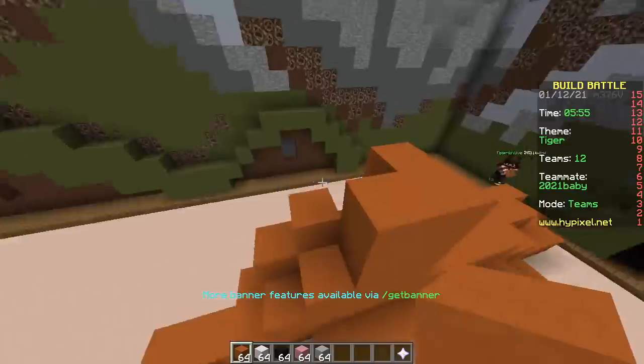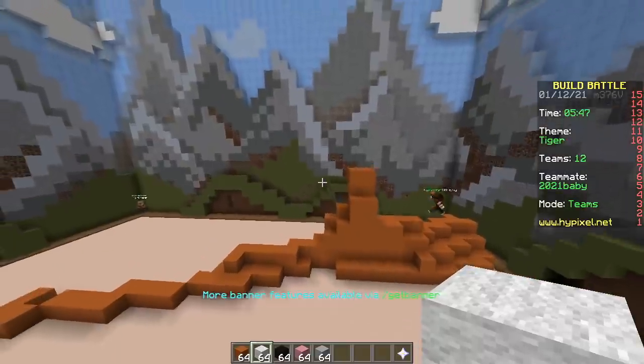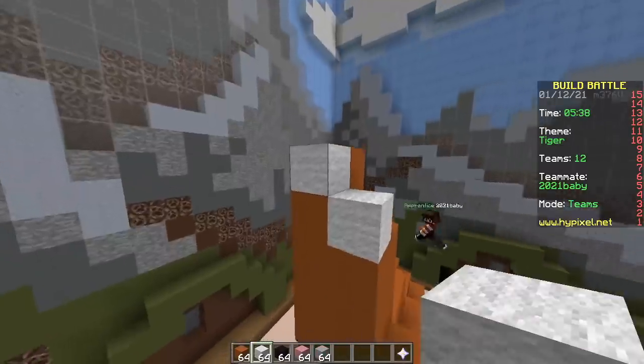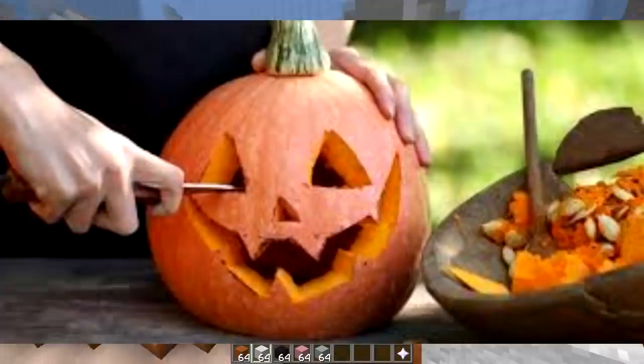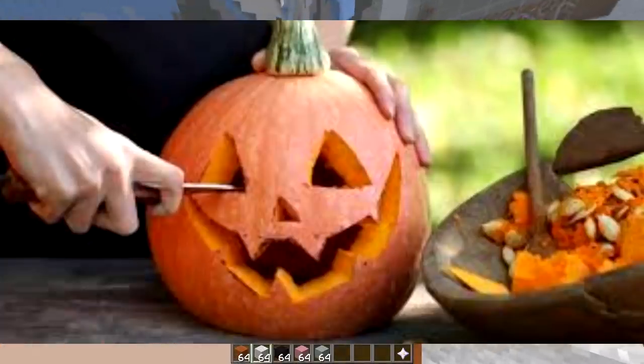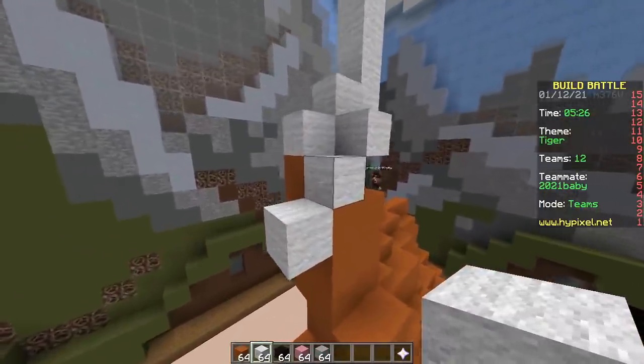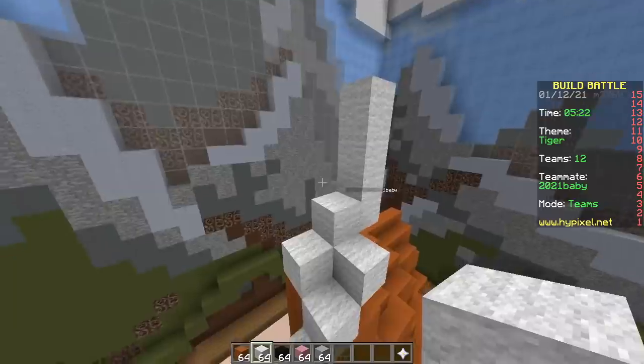Tough — very tough. Actually, not at all. You have to get it right first try. That's not hard. Oh yes it is. It's like when you're carving a pumpkin — you can only take away, you cannot add. Yes, in this case you can only add and not take away. Which is better? Which is easier?